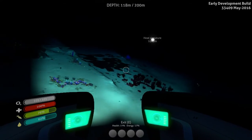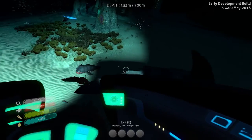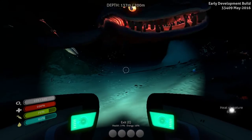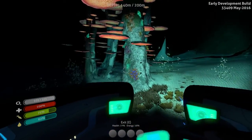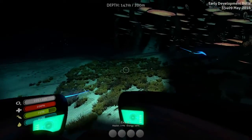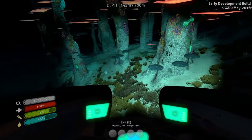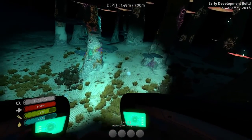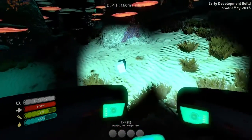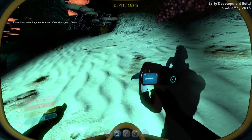I was attacked by a sand shark a little while ago in the Seamoth and it didn't actually hurt me. I think running into it purposefully does damage — he's hitting me and it's not doing anything, but running into him purposely does damage. I know this because I rammed one of those turd monsters that drop explosive turds to get rid of them, and it got me down to about 60 percent.